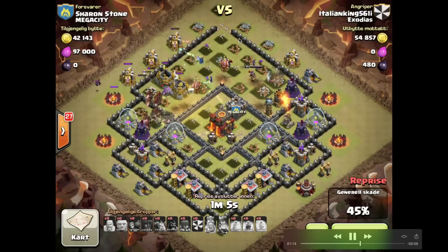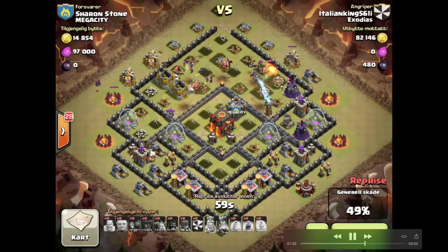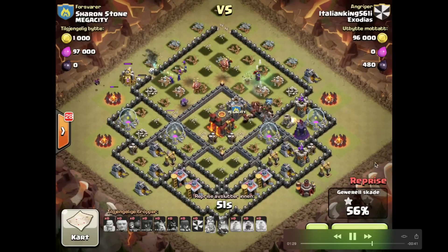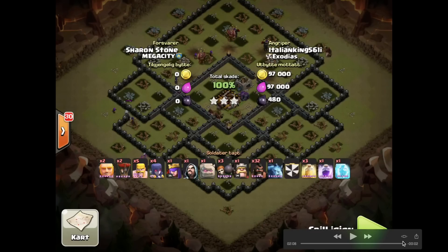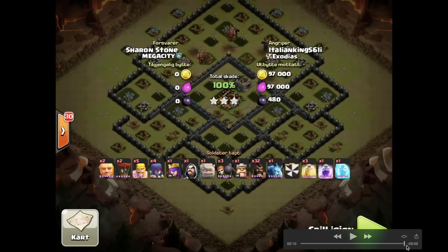So you can see a fairly standard hog raid: a lure, kill the heroes with witches and a golem, then hog the part of the base without any traps. He's done this pretty easily at 55%. The hogs just wipe through and munch through the base — hogs are always beautiful to watch. It's a heavy hog: 32 hogs in that strategy, and he had plenty left at the end to clear the base. Great raid from Fabio — looking forward to more hogging.